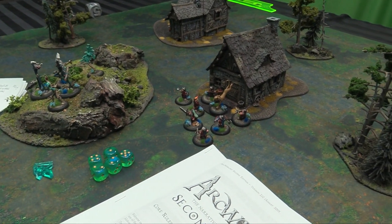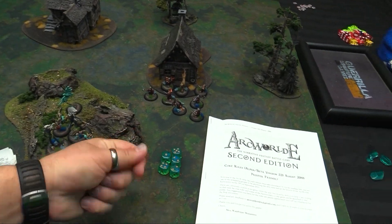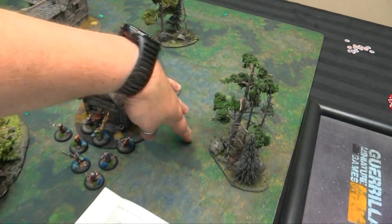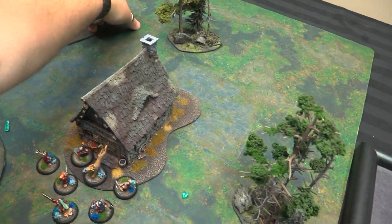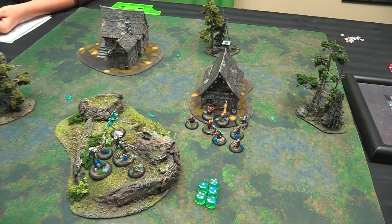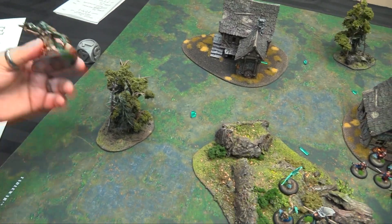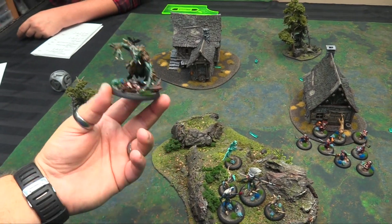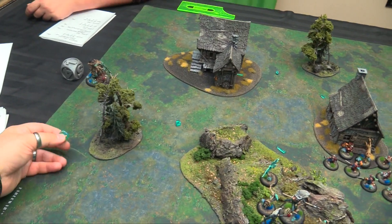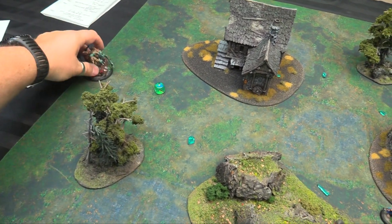Core rules: six-inch deployment zones on a three-by-three table. The mission is basically a run on Arcanite — six pieces, placed by holding your hand over the board and dropping them, moving any too close to the edge so they're relatively in the center. We also roll to see what turn the terrible troll arrives. On a 1-2, he shows up on turn one at the end of the turn; 3-4 it's turn two; 5-6 it's turn three.